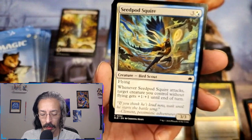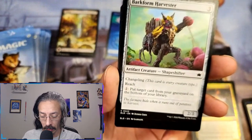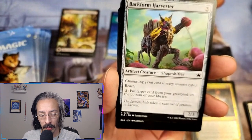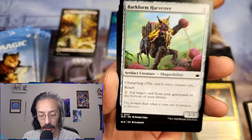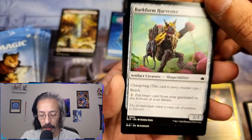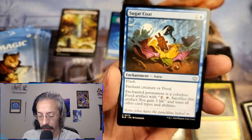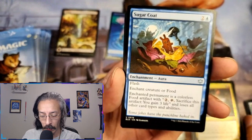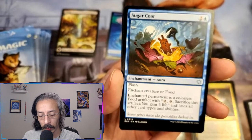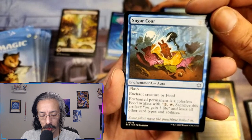Seed bolt squire — I always like flying stuff, three-three flying. Target creature you control without flying gets plus one plus one till end of turn. Artifact creature changeling — this card is every creature type, a two-three with reach, that's really nice. Put target card from your graveyard on the bottom of my library — so you can never be decked out as long as you have mana. Sugarcoat, an enchantment with flash.